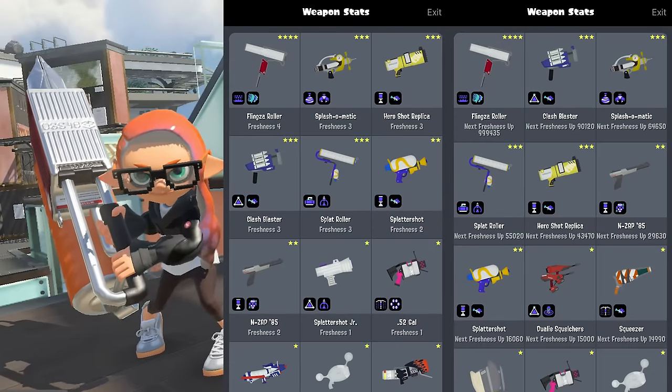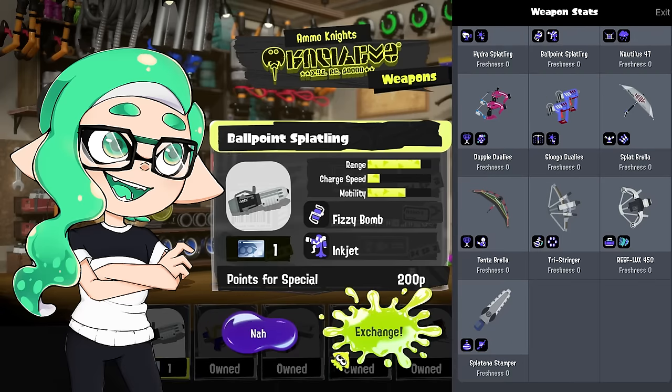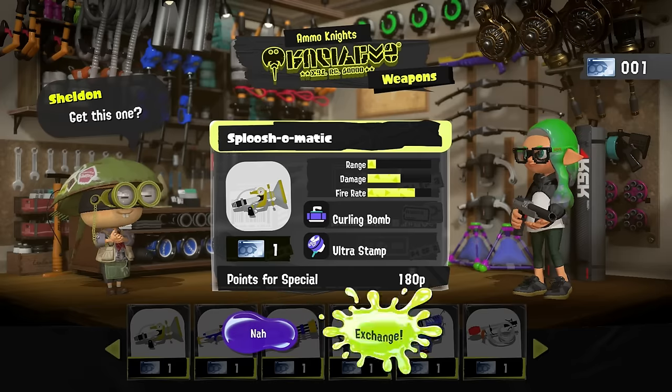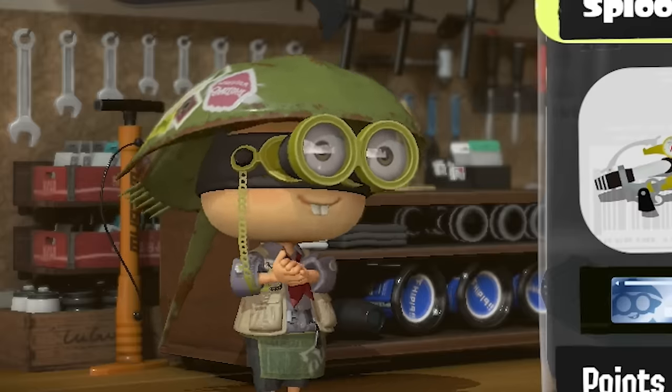Each weapon has a freshness meter that grants you a star when you level it up. A brand new weapon has 0 stars and a maxed out weapon has 5. You gain a different reward per star. The first one will give you a silver Sheldon license which you'll need in order to buy a new weapon from Sheldon's shop. This dude doesn't even take cash anymore.